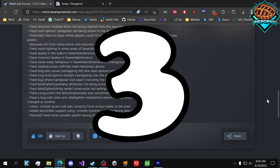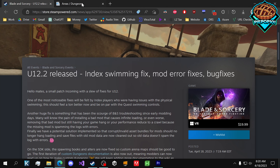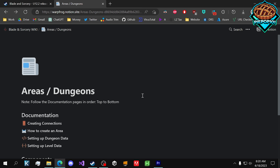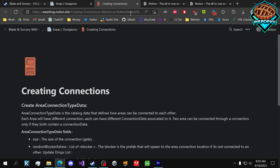In my opinion, there are three humongous changes added to this update. The first one, and most important to me, is that we can now make moddable dungeons. That's right — modders can now add their own versions of dungeons, their own rooms, their own gates, their own everything.